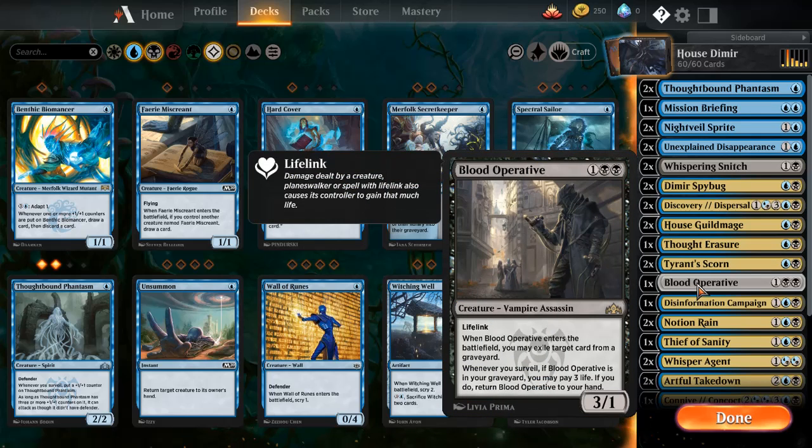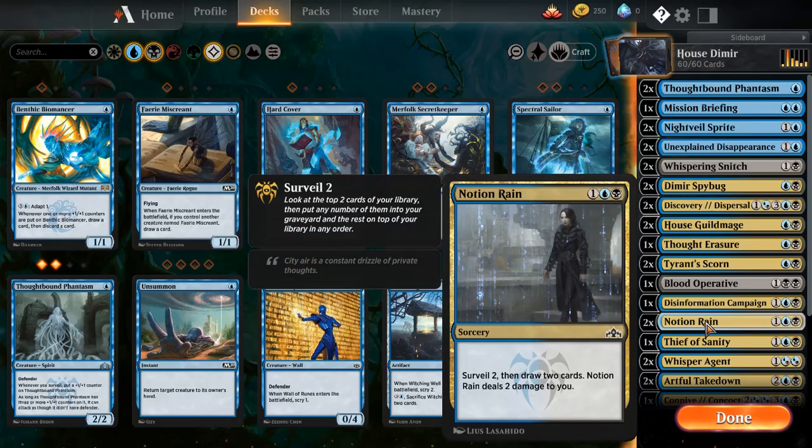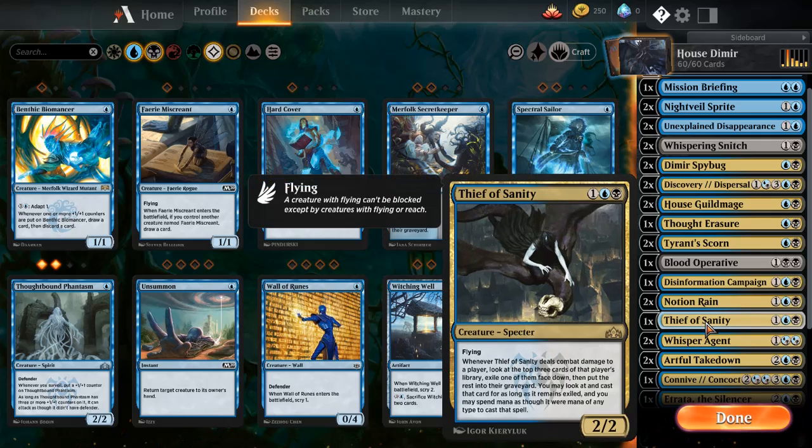If I just go up here a bit — it might not be Blood Operative. There is one card — where is it? Thief of Sanity, there we go. Whenever Thief of Sanity deals combat damage to a player, look at the top three cards of that player's library. Exile one face down, then put the rest in their graveyard. You may look at it and cast that card for as long as it remains exiled, and you may spend mana as though it were mana of any type to cast that spell.